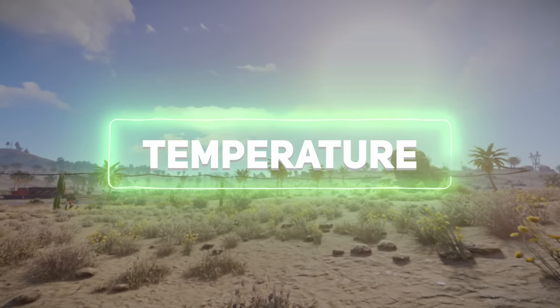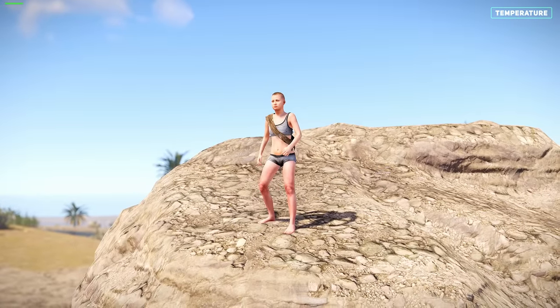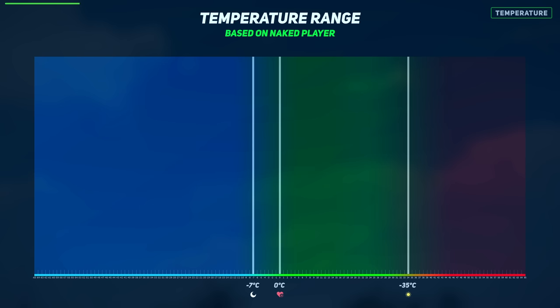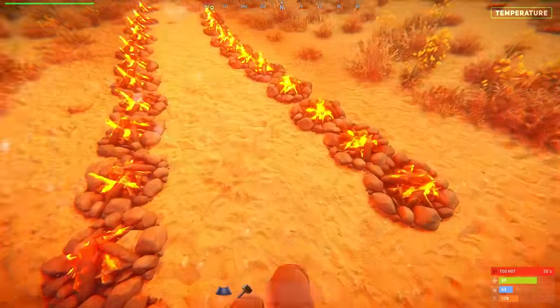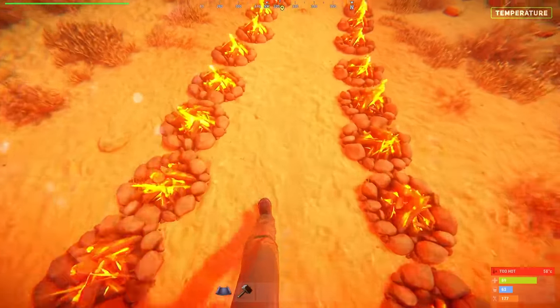The temperature your player experiences depends on the time, clothing and wetness. Based on a naked player, the temperature ranges between 34.5 degrees during the day and negative 7 degrees at night, with your character starting to take damage under 0 degrees. The hottest I've been able to get is 58 degrees, and even at this temperature you don't lose health.